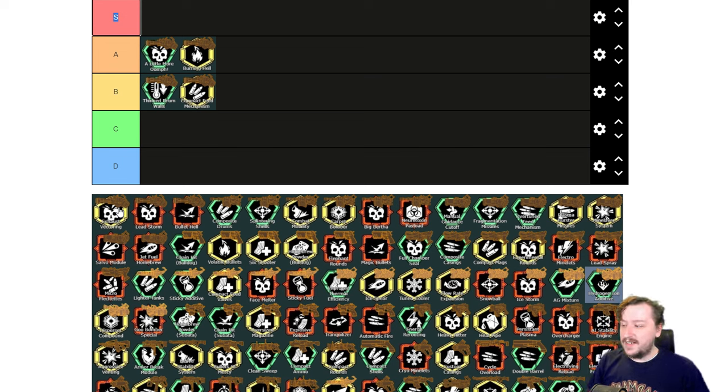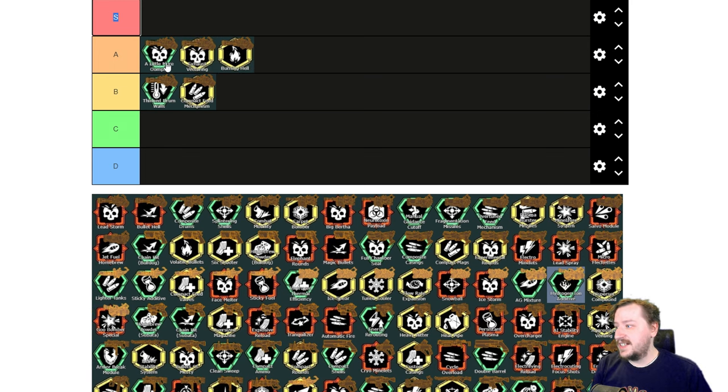Our next overclock is Exhaust Vectoring. This increases the spread of the minigun but increases the damage. This one also feels really good — A tier. I don't find it as useful as A Little More Oomph, but it is a good overclock, especially if you take the reduced spread in tier one. Then it's pretty manageable and feels really good when spun up; you're doing a bit more damage.